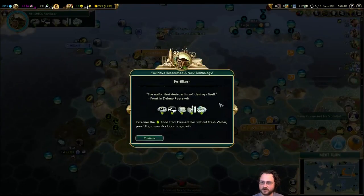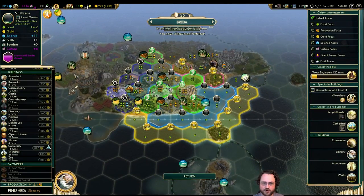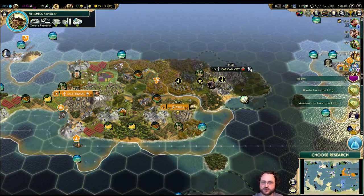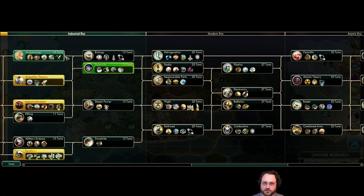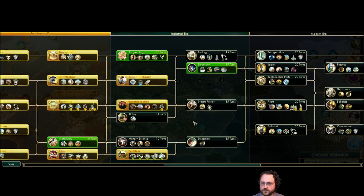Shaka declares war on Prague. Fertilizer done. Library done. Let's go straight to university — we need to get in a position where we can get Oxford to finish electronics for us. We are four turns from stealing a tech, which will probably be archaeology. We need metallurgy no matter what, so I'll go ahead and try to bang that out.